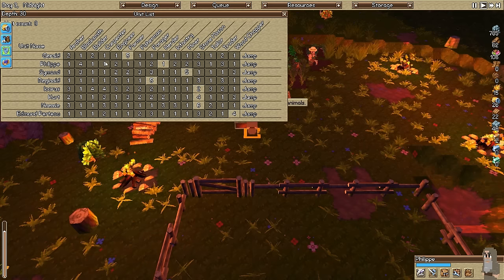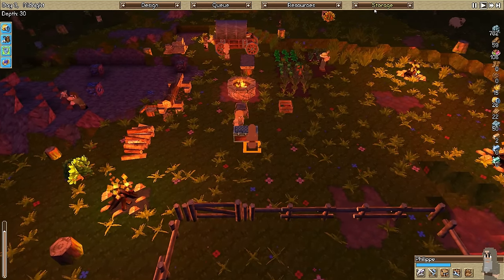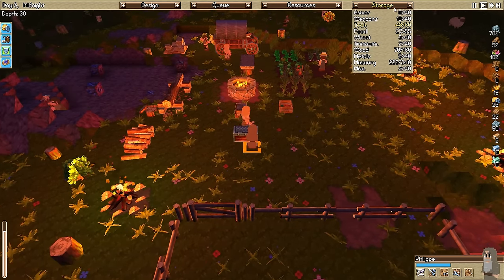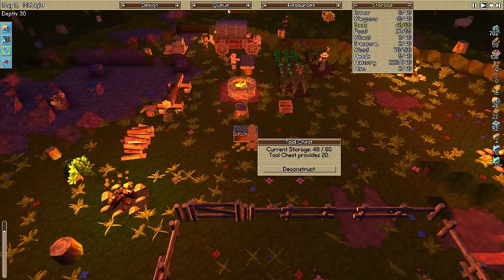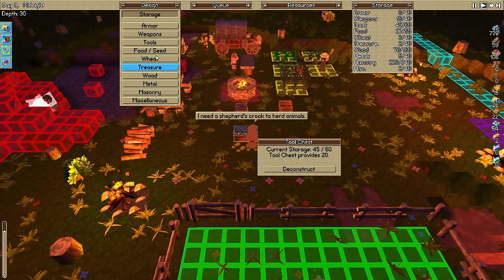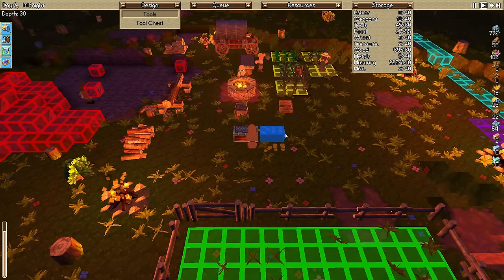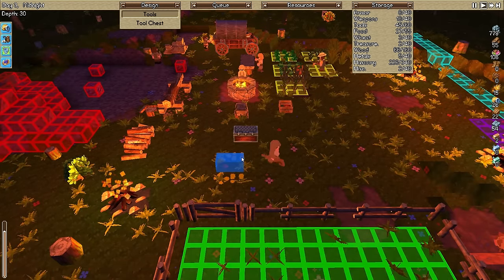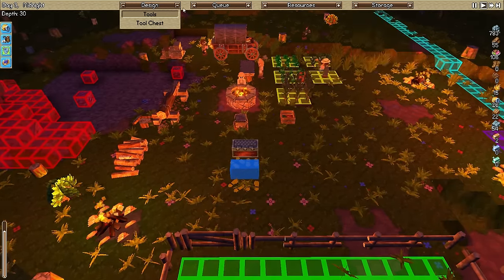We got a carpenter - you can go to carpentry. He'll get your stinking crook. Now we're gonna need another tool chest. Can we upgrade this tool chest? No, we cannot. So: objects, storage, tools, tool chest. Somewhere I want to put this - let's put it right there. I don't want to put it over here because I want to leave room for the farms to expand.